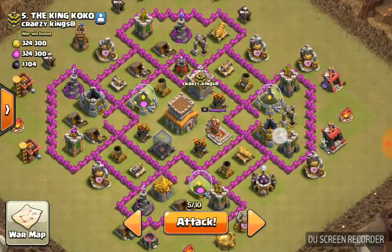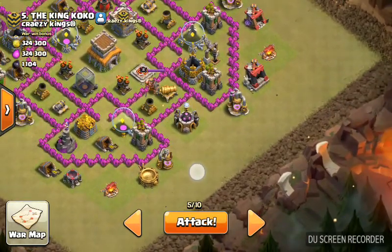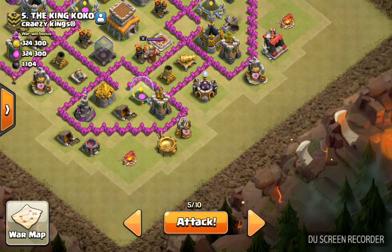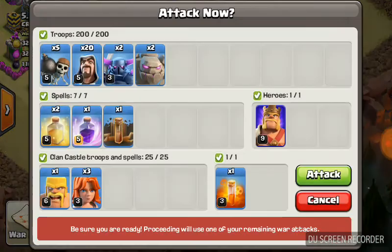If we look at it, it looks like a quite easy base. What I'm gonna want to do is come in from this side over here. So I'm gonna put my Golem, Golem, Golem, Golem, Picker, Picker, then Wizard, Wizard, Warbreaker, Warbreaker, Giant, Heal, Rage, and I'll take it from there.